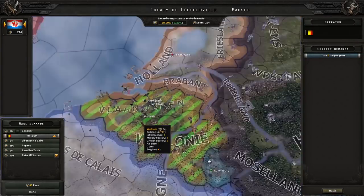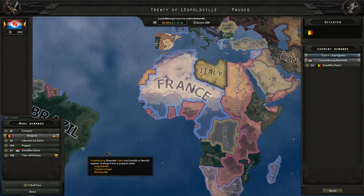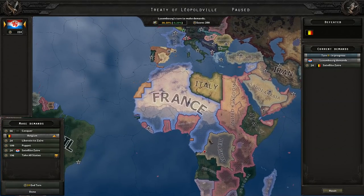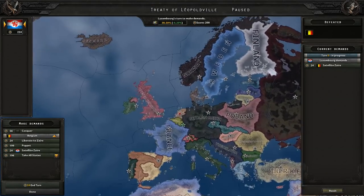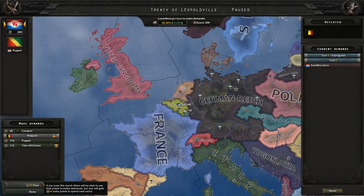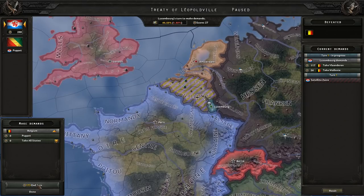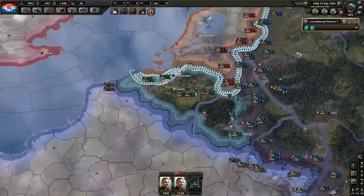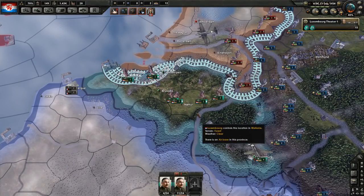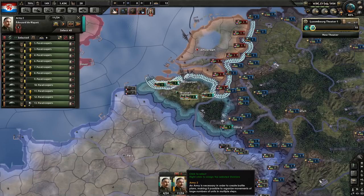They have capitulated. We are going to satellite Zaire, because we could always use some puppets and there's hardly any factories in the area. They will get their factories from focuses. Other than that, we will take all the remaining states, because there's a lot of factories in Belgium. Now we need to adjust our orders quickly, because we want to annex Netherlands in the same manner.